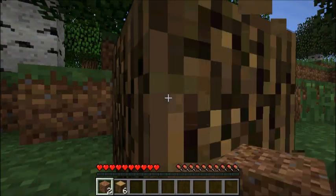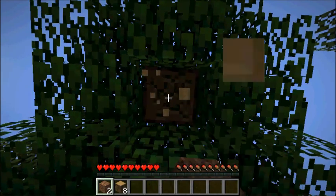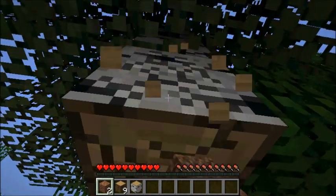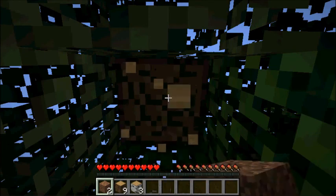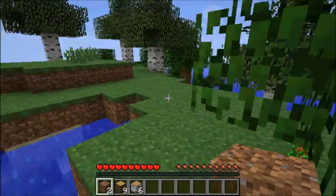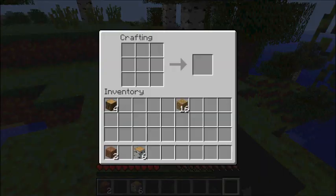Let me get a couple more pieces of wood here. I've always liked the regular kind of trees. I'm not too big on the white colored trees — I think they're birch, maybe. But I can use them for resources; I'm not too picky. My intention for these videos is to cut out most of the resource gathering parts because that's usually not the most exciting thing to watch. So let's build a crafting bench and build us a boat.